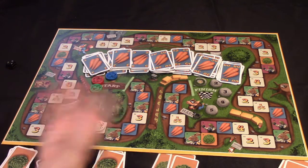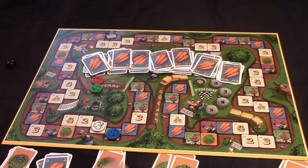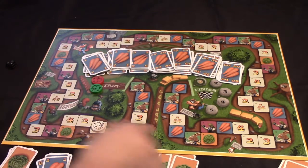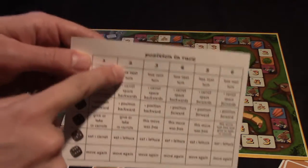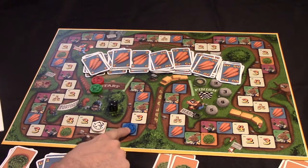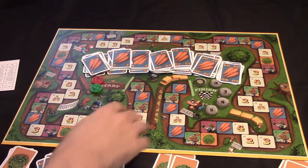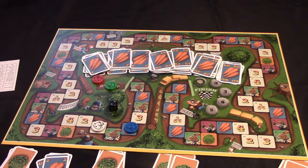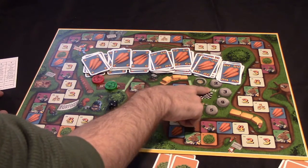Then it would be the next player's turn, and they would have to figure out where they want to move. Let's say they want to move onto a rabbit space — they might move six spaces and pay 21 carrots into the supply. Because this is a rabbit space, they would immediately roll the die. They are currently in second place, so they would go one carrot space backwards, which in this case is just one space backwards. This is how the game is going to keep going, with players essentially moving forward or moving backwards, spending carrots or collecting carrots, and jockeying for position. The first player to cross the finish line will win.